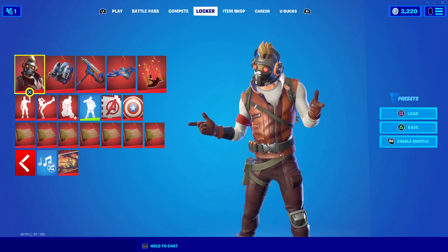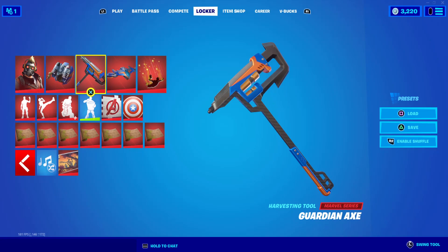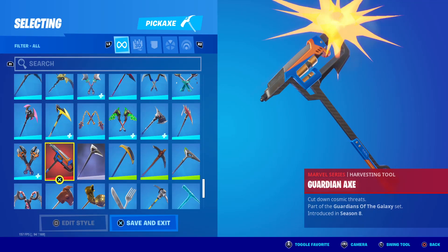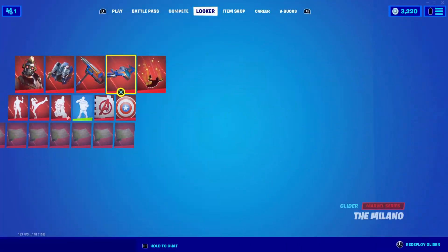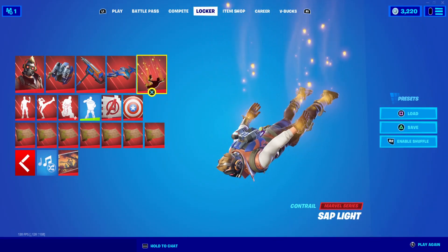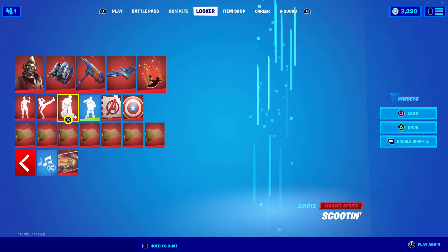This is the Star-Lord outfit skin — this is what it looks like. It comes with the Star-Lord back bling which has a little baby Groot keychain. We have the Guardian pickaxe, which makes a really cool sound, and the Milano glider, which is also really cool. I also gave him the Sap-Like Contra and the Sap wrap, which are Groot's Contra and wrap, plus the Out on the Limb loading screen for Groot.